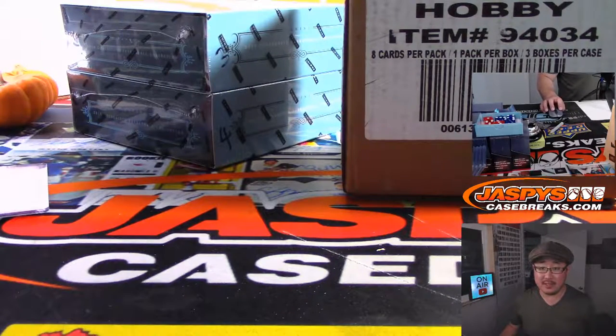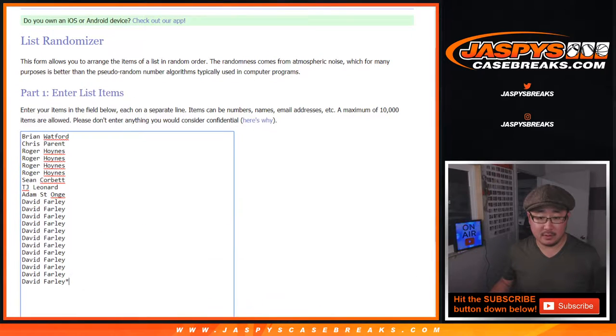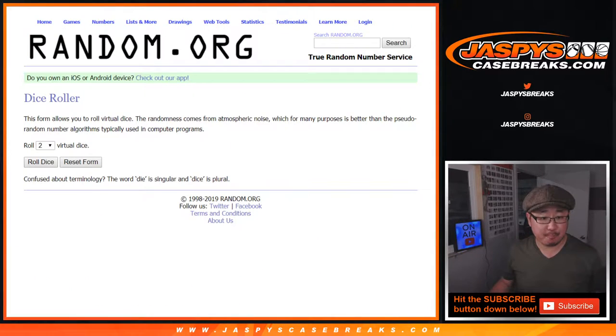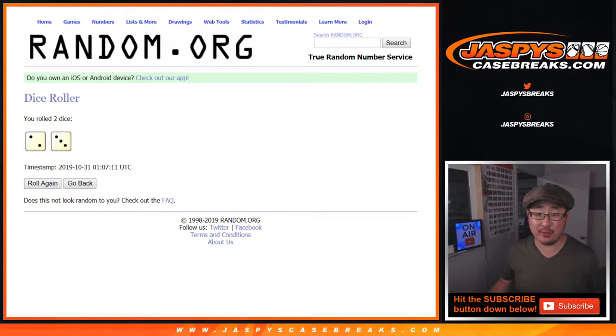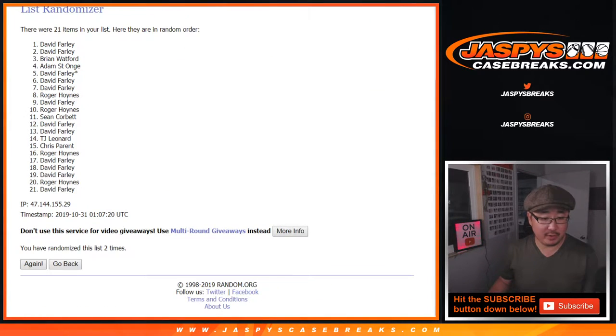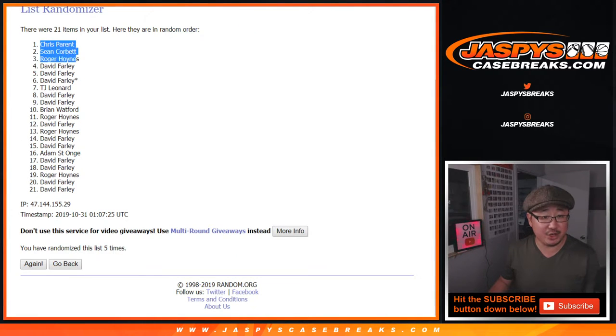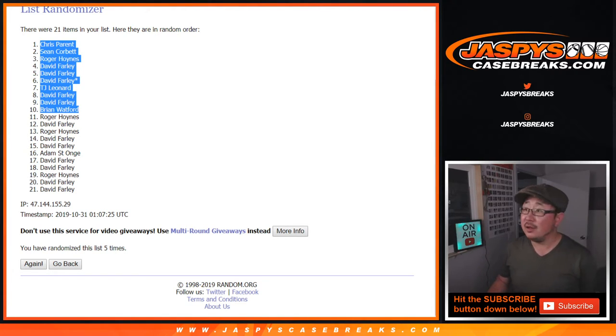Now let's see who gets the 10 spots. Let's grab the original 21 names again — there they are right here. Let's roll it and randomize it five times. Two and a three — the top ten are in Impeccable random team, which is coming up next. Good luck everybody. Fifth and final time, two and a three. Five after five times. Congrats to Chris, Sean, Roger, David, David, David, TJ Leonard, David, David, and Brian. Congrats! Impeccable Football coming up next. That's jazzbeescasebreaks.com.